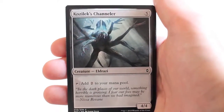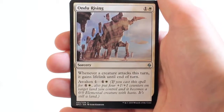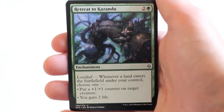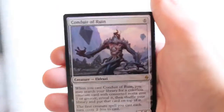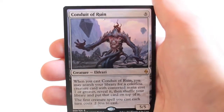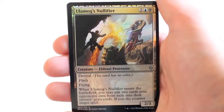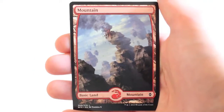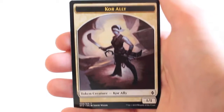Kozilek's Channeler, Andu Rising, Retreat to Kazandu, Tide Drifter, Conduit of Ruin, Ulamog's Nullifier, Full Art Mountain, and Core Ally.